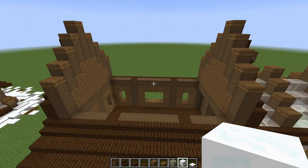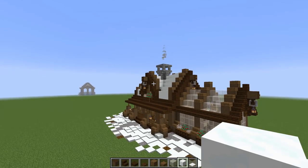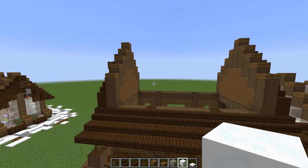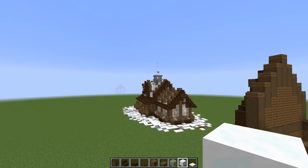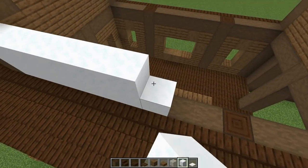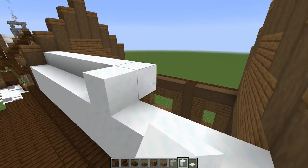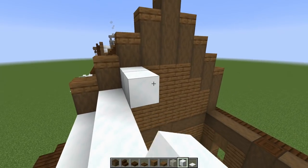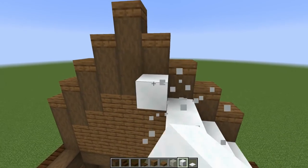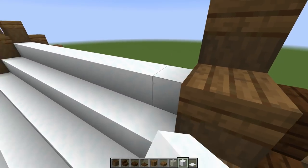Now let's build the snow roof. Grab snow blocks and go up by two on every log along this level, then up by one every other block in a step pattern — just one block under the level of those pop-out logs — and take it all the way down in a simple step pattern, then cap it off at the very top.